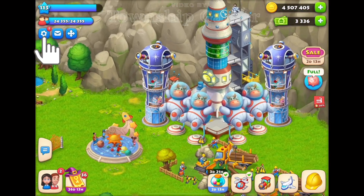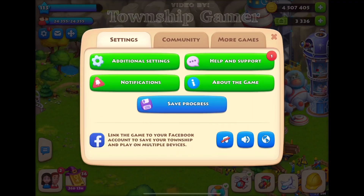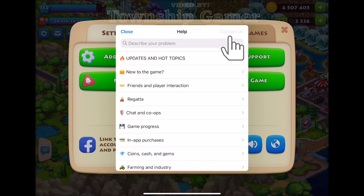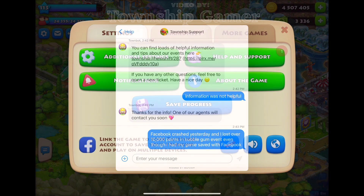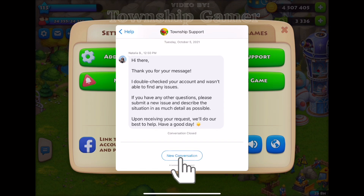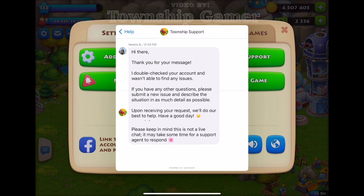First of all, you can get in contact with Playrex support through your game by clicking on the settings icon on the top left of the screen, then go to Help and Support, then click Contact Us. In my case I already started a conversation with them, so I'm going to go ahead and click on New Conversation and write what my problem is.